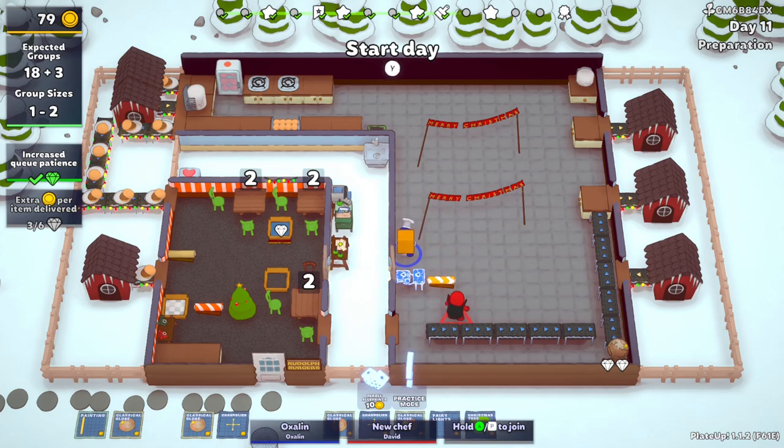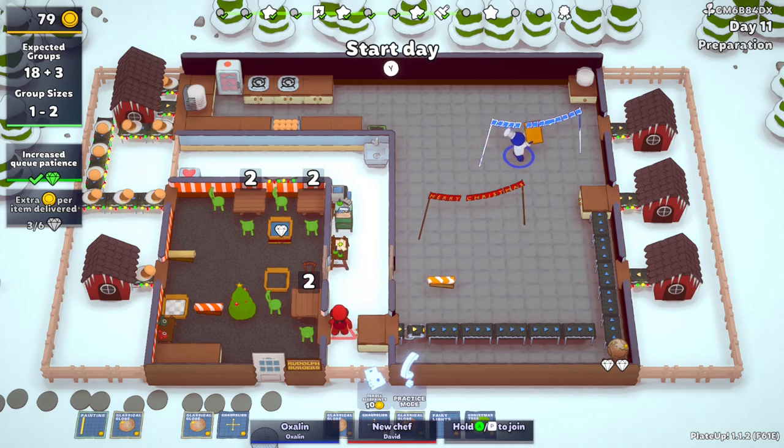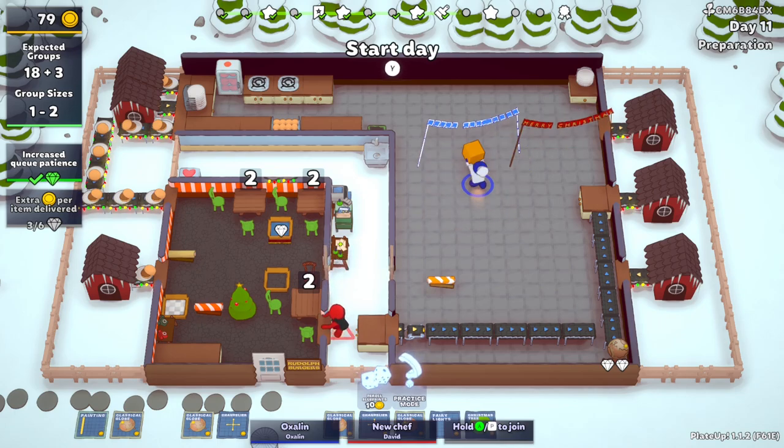So that conveyor belt that we have — does that still function as a normal conveyor belt? Yeah, we can still use it normally. So we could put it there and have it coming from there. It just isn't a grabber one. Well, that is a grabber, so that will grab off the counter. So we could put a counter out here in the snow. It's just not a smart grabber, so it will grab whatever you put on that counter. That's fine, because then all we need is a smart grabber here, which we'll get hopefully tomorrow. Then we can put a table here and it'll just take dirty plates.